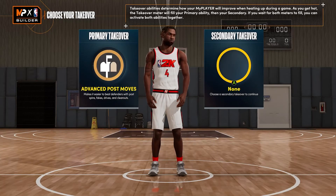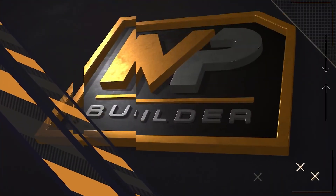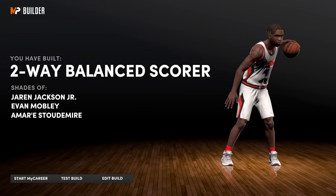The takeovers are not super sexy, but you do get shooting, interior D, and post scoring. I like advanced post moves just to auto post spin and get the bucket every time, but you can go with stuff blocks or something. You already have a block and a post control game. There you have it — you're gonna get the name at seven foot two-way balance scorer.